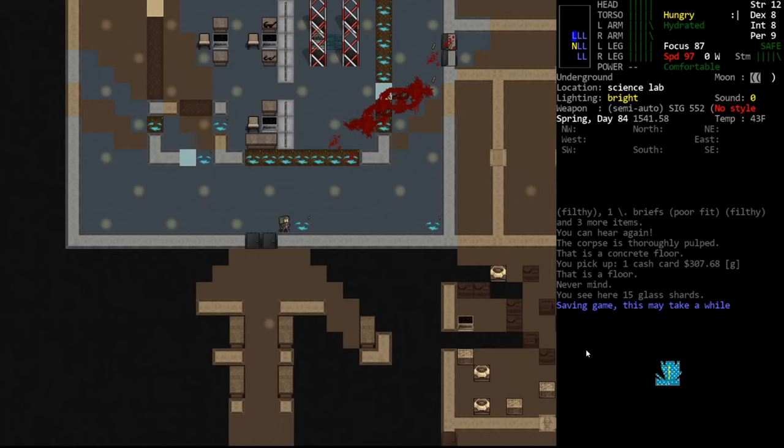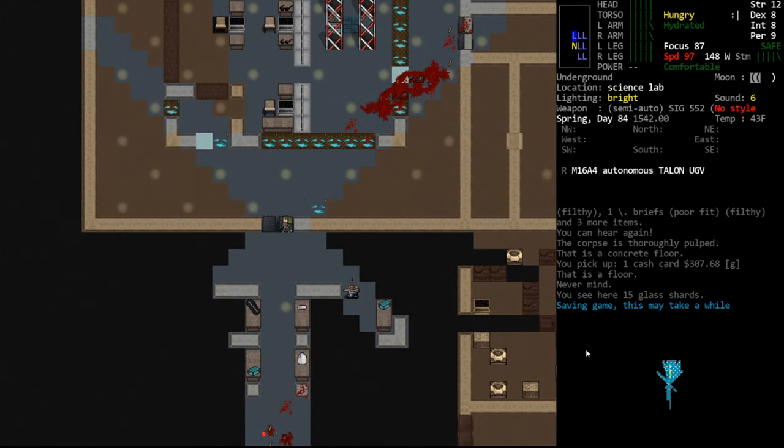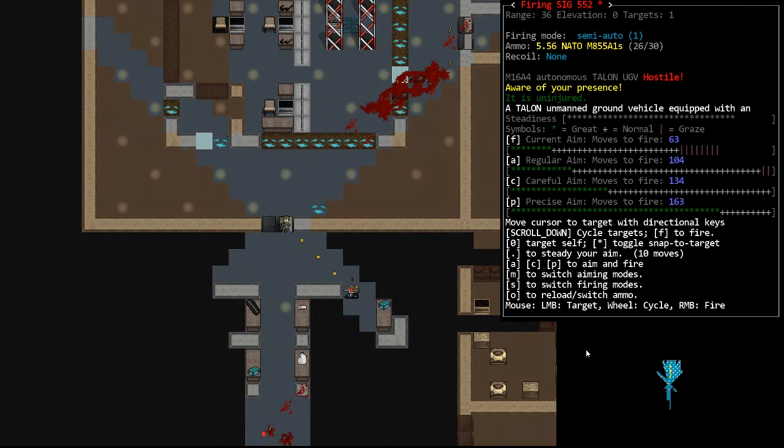Hello internet, welcome back to our tutorial series, episode 85. In the last episode we saw a secubot in this room. I'm going to go in there and show you why they're dangerous — assuming he still has ammunition, he's going to kill us very quickly. So let's just walk in here and see what he does. Hello, I'm going to shoot you, and presumably he'll shoot us before we shoot him.